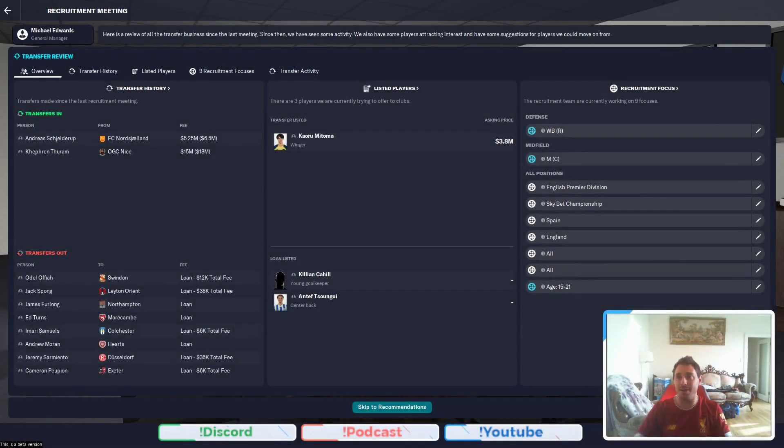Hello YouTube, Damien here and welcome to episode 3 of Can We Do It Better Than Graham Potter. We're in the beta, it's Brighton and today is going to be the game against Everton, but I did want to give you the recruitment screen because I was impressed with it at the start and I'm impressed with it again. I'm going to highlight some features — this is one that I really like.